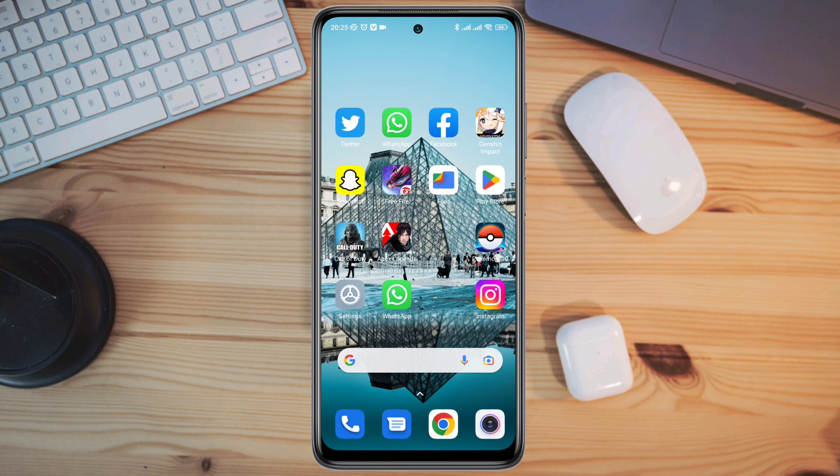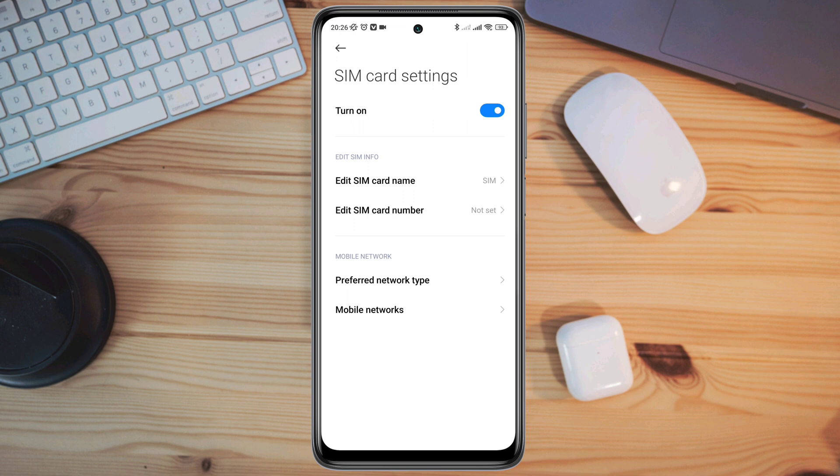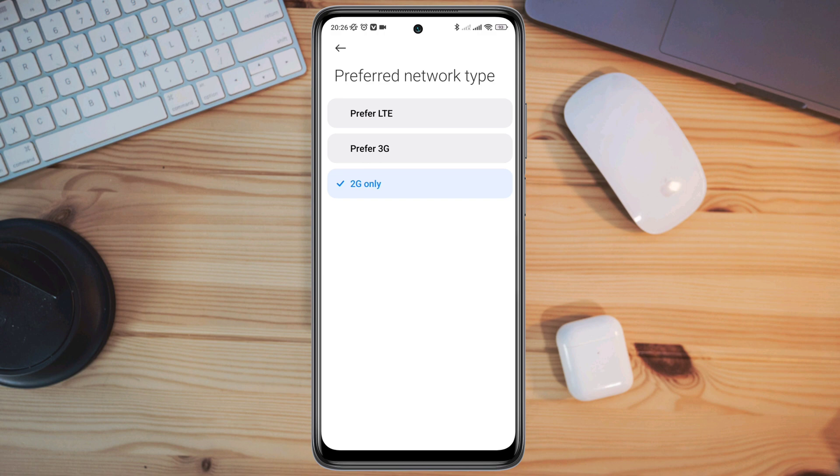After that, open Settings and tap SIM cards and mobile networks. Choose your SIM slot and select the preferred network type. Choose to prefer LTE. If you are already using this, then choose to prefer 3G.